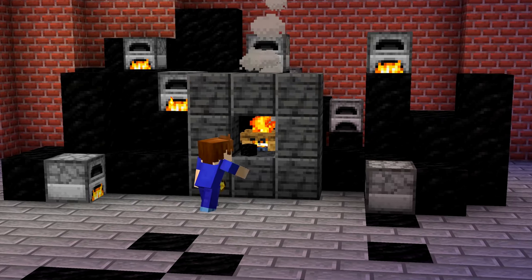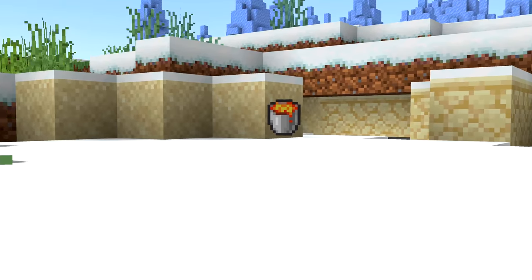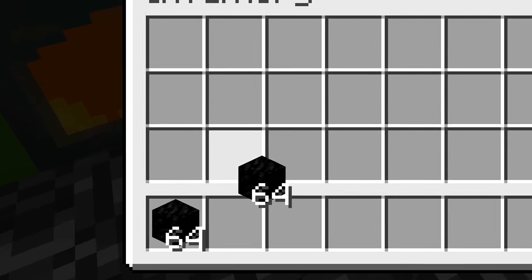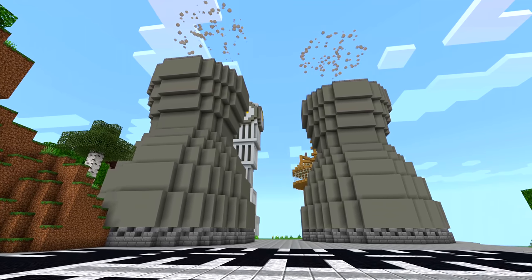Number forty-four: what's the longest amount of time you can leave a furnace running without adding more fuel? Lava buckets smelt 100 items, making them the best fuel, but they can't be stacked. Coal blocks smelt 80 items, and a stack of coal blocks can smelt for over 42 Minecraft days straight — which is over 14 real hours. Cool, but it can't be great for the environment.